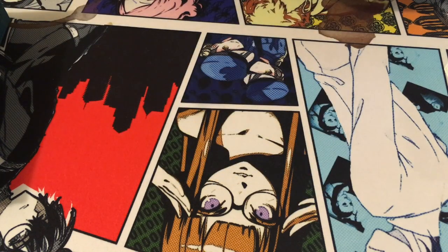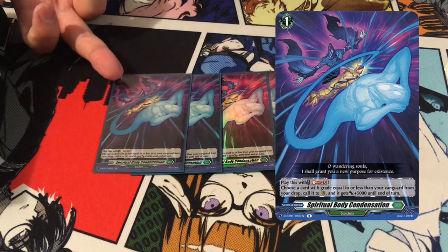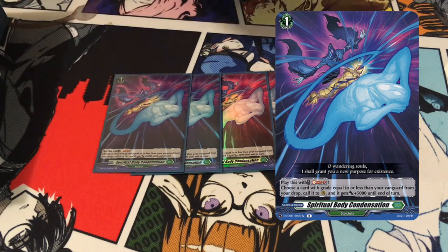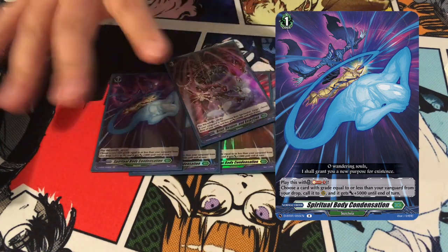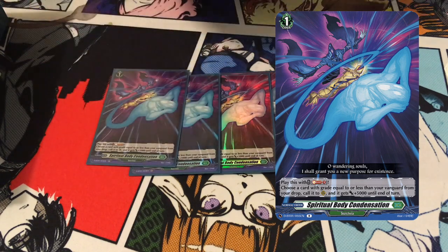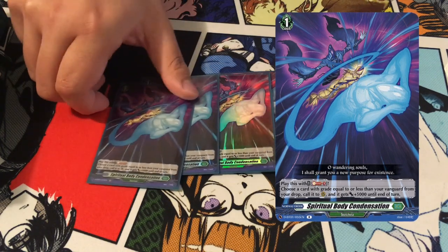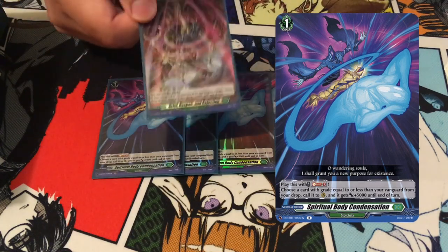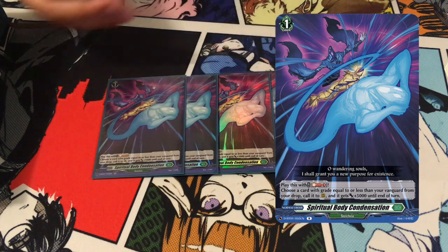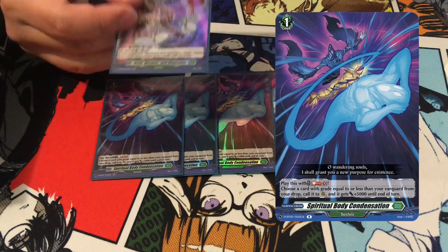Next up is four Spiritual Body Condensation — foiled because I really like the deck. It's your Monster Reborn: soulblast one, choose a unit in your drop zone of grade equal to or less than your vanguard, it gets plus 5k and you bring it back onto the field. Use Alchemagic with these two — counterblast and soulblast together. Let's say you only have two units on board: you use this, meet your three unit threshold, and then activate Grief Despair. Filling up the board constantly over time is really good. You can play this at three if you want, and the deck is flexible — you can play a fourth copy of this or a fourth copy of anything else, but really strong nonetheless.